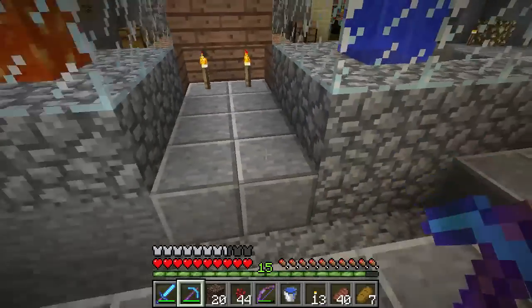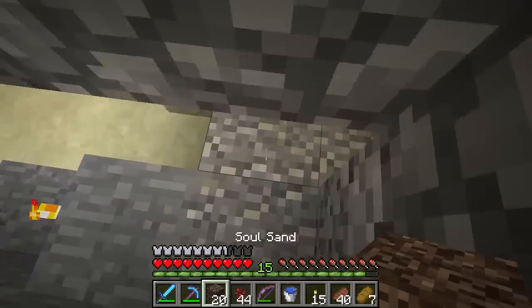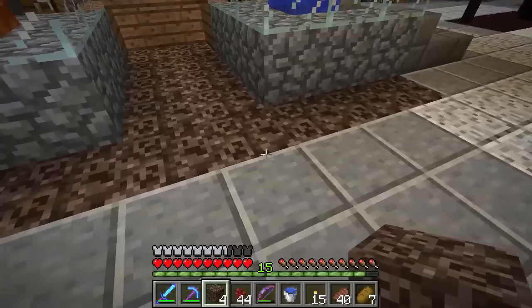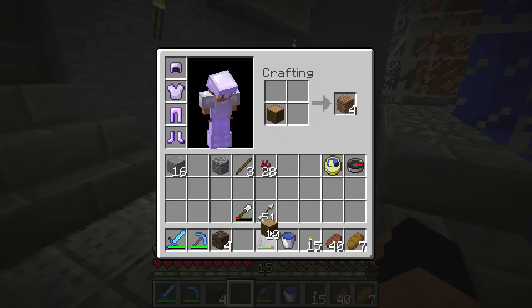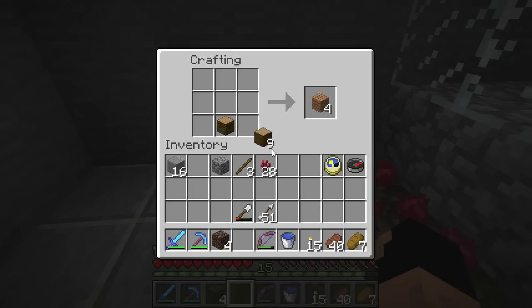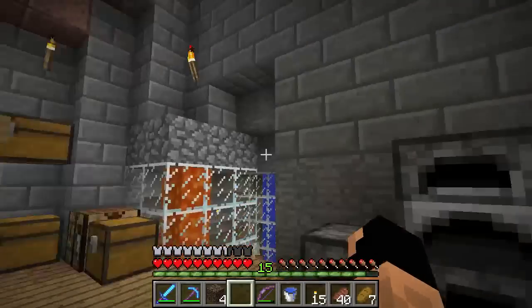Let's make it balanced — we'll cut this and also take out from under these stairs, then fill this all in with soul sand. Let's place these down like so. Unfortunately I didn't get any blaze rods like I was hoping, but that's all right. Now let's create a few things: first of all we're going to make a crafting table for down here because we'll be starting to work down here, and let's make ourselves a chest.